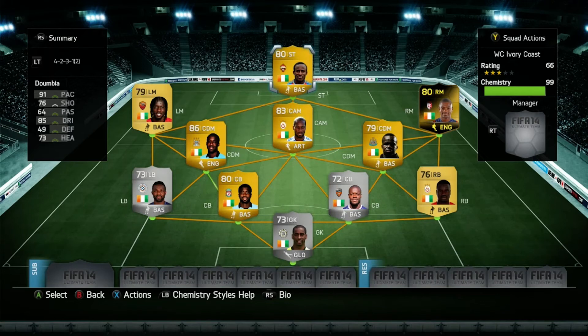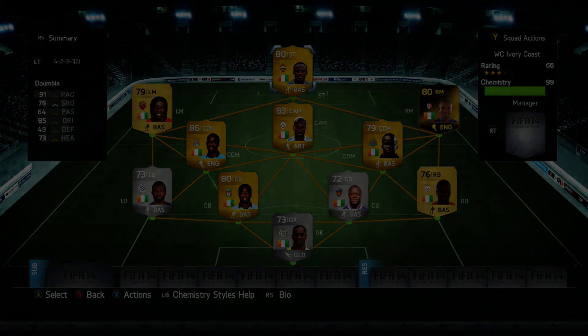That's the World Cup squad for Ivory Coast. You've got a lot of players you can upgrade — various in-forms to put in, TOTS Yaya as well if you've got the coins. Overall I'd give the squad probably 8 or 9 out of 10 — a fantastic and fun squad to play with. Fantastic shooting, decent pace, decent dribbling, and the defence did the job as well. Definitely recommend this squad. If you liked this episode, remember to hit the Like button, subscribe, stay tuned to the series, and leave any feedback in the comments.